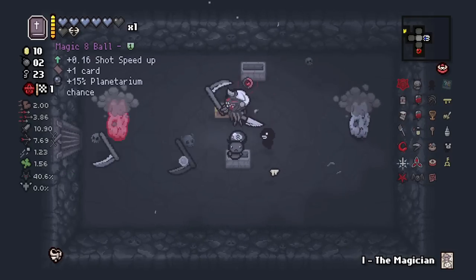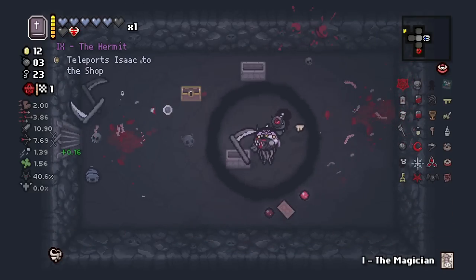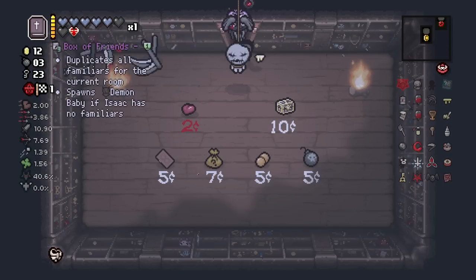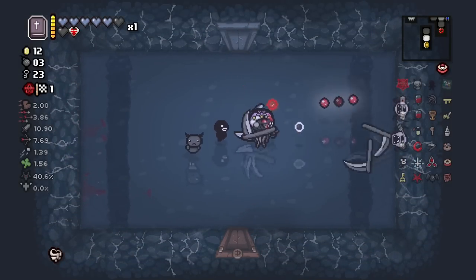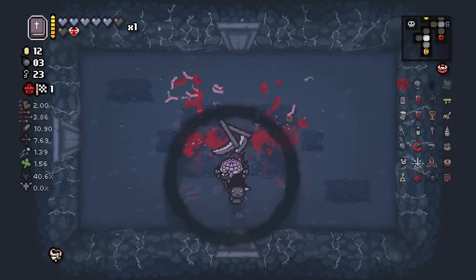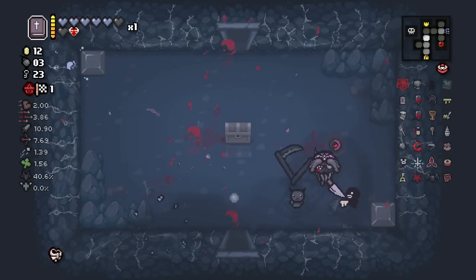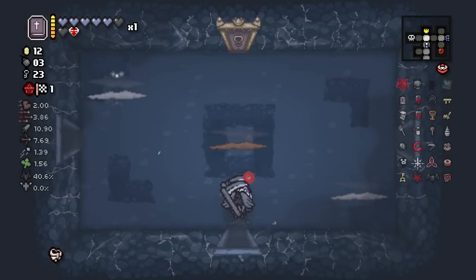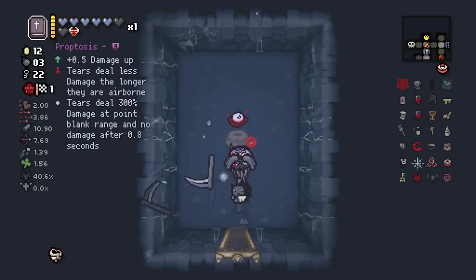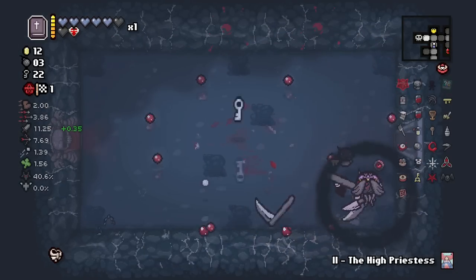Thanks to the Compass we'll be able to tell immediately whether or not we have a planetarium. Not like Death Touch and Maw of the Void are bad - they're top tier items - but we've been trying hard to turn into Black Judas. Proptosis plus Maw of the Void equals lol - the damage is starting to pop off. We get Be Fallen.